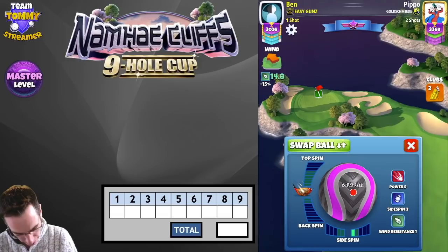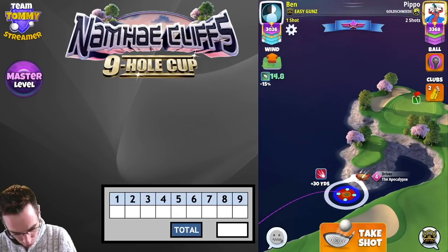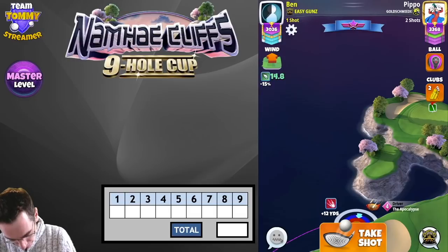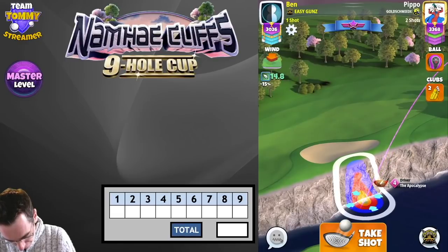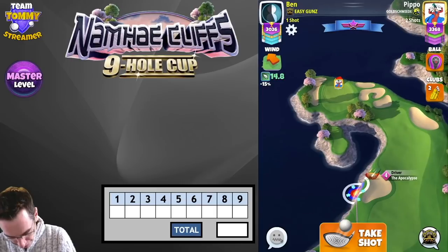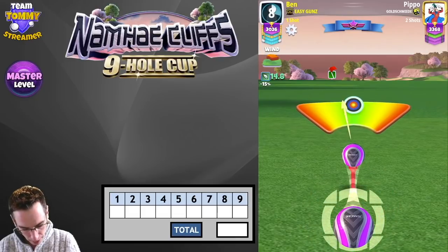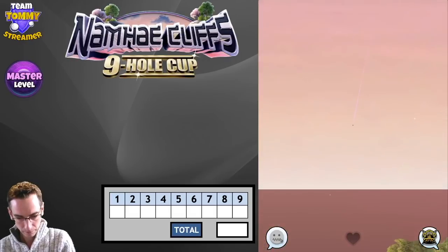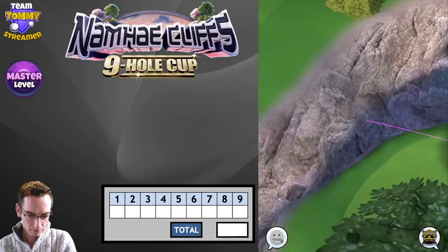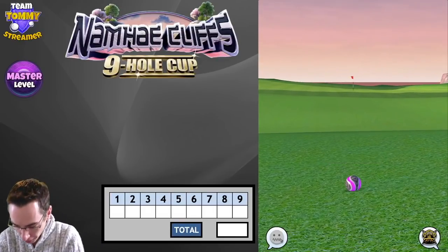We've got a higher wind here. Let's try no spin — we'll do max plus 10. Push up is 10.7, so 5.7. Then we go to max. I did 2.5 rings OP last time; we have 1 mph more of wind. Let's go for 3 rings OP, maybe a tad bit more. See where that goes. We did get over. Fraction of topspin maybe on that, but that's OK.